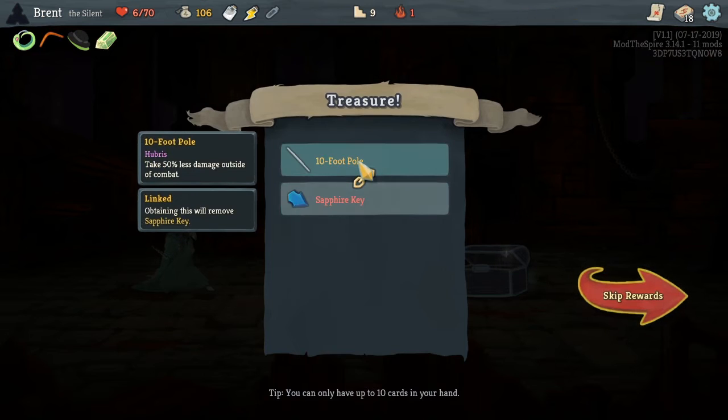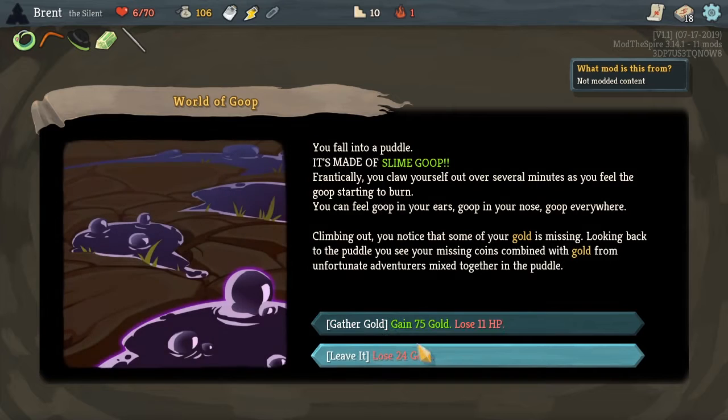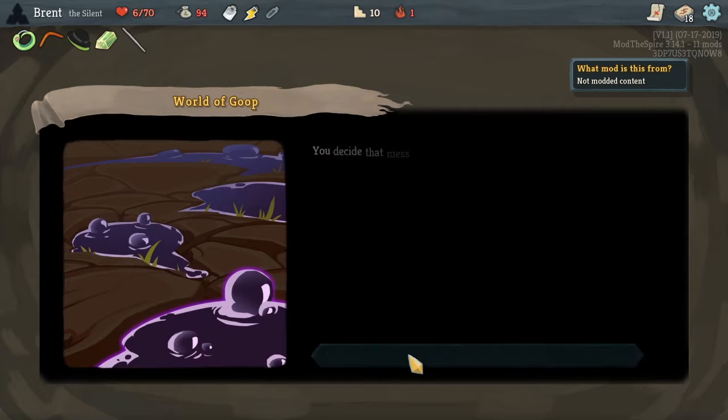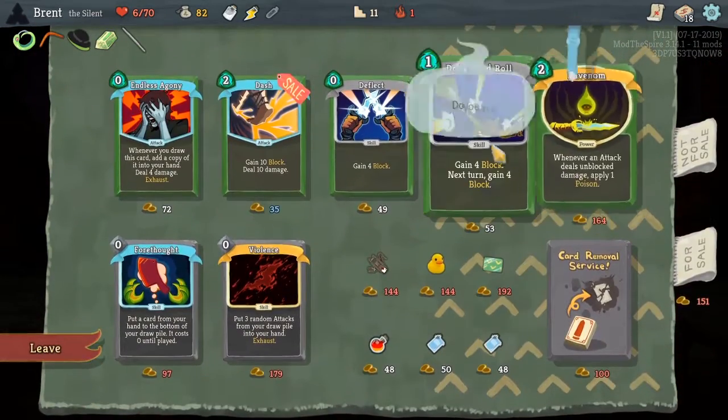10 foot pole — take 50% less damage from outside of combat, that's pretty good. Lose 24 gold — I guess because we have, well, depends on how I round, but I don't really want to take that chance. We just need to get to a place where we can rest honestly.